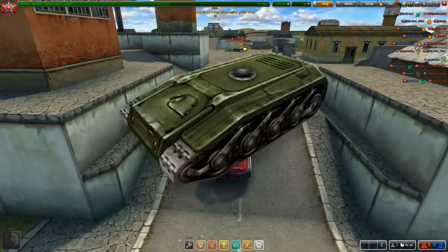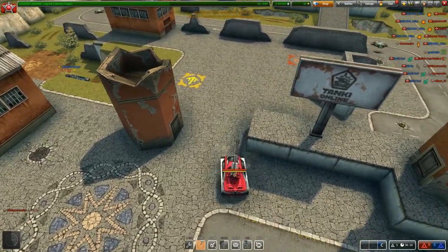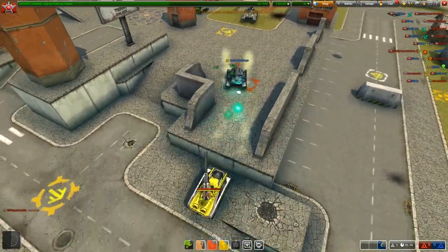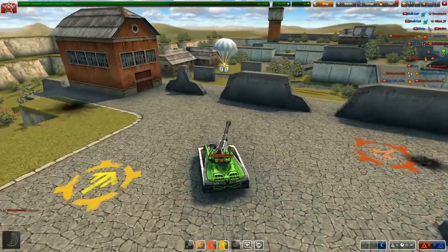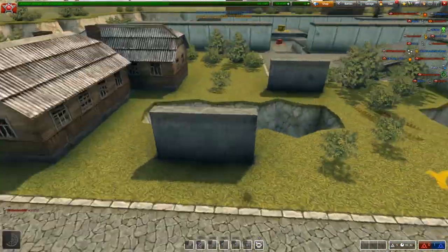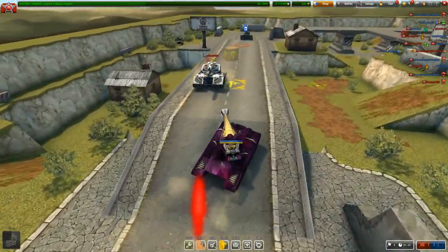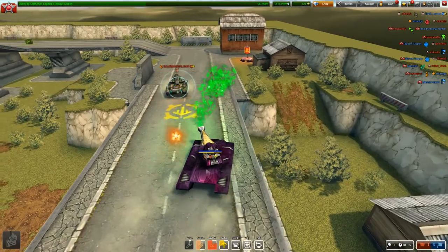Our number one hole is going to be Hornet. Hornet is definitely one of the OG holes — it's fun to use, it's fast, and it has better health than Wasp. I already see myself using it a lot in normal battles with Magnum or Firebird. It's got great perks like its speed and its overdrive, which is just insane. It's also fun to use for gold catching — weapons like Thunder, Magnum, Twins, or Ricochet. That's why Hornet is the number one hole.